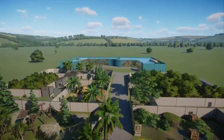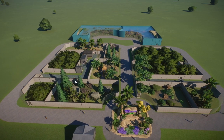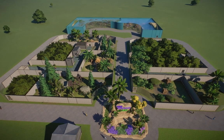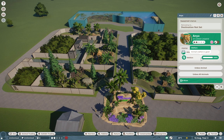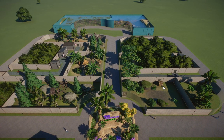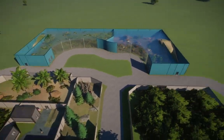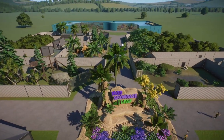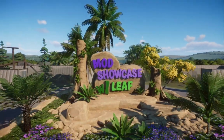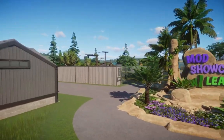This is the final mod showcase of season 1. We have a couple of empty habitats — 1, 2, 3 empty habitats. But we have a lot of creatures this time around — 1, 2, 3, 4, 5, 6, 7, 8, and 8 plus 5 is 13 animals. Unfortunately I wanted to show off the Kate Bushbuck, but it wouldn't work with my game. I think it may be because of the content folder by XyFi Gaming, so definitely check that out. Anyway, let's just jump right into it.